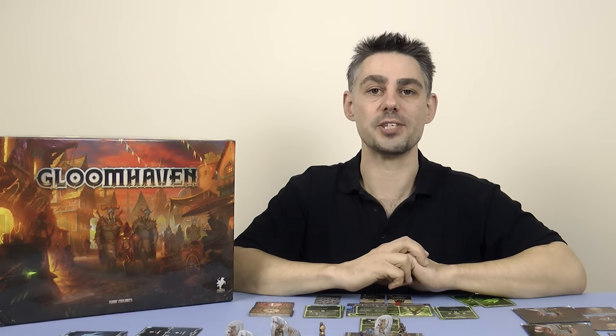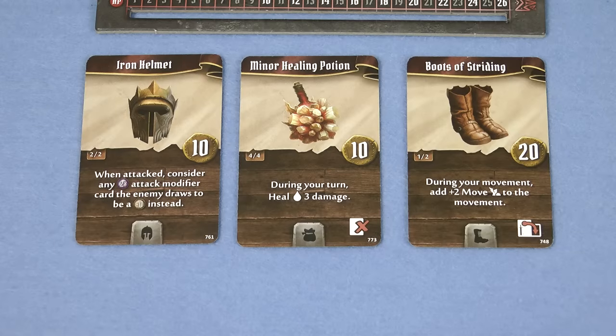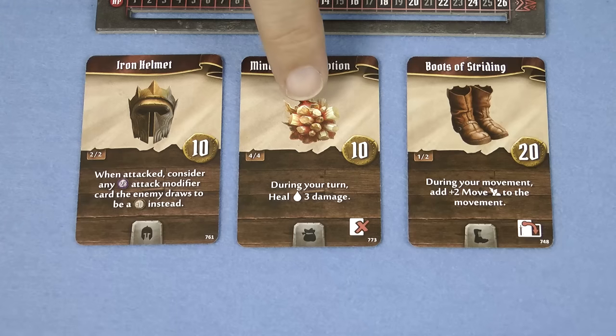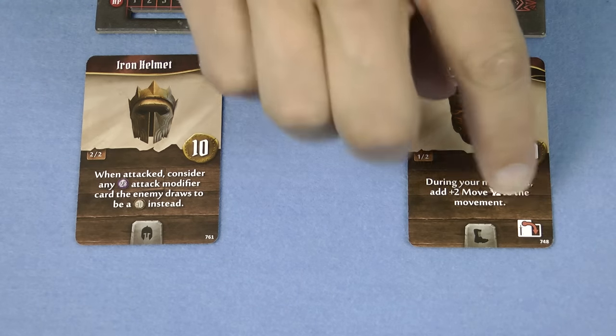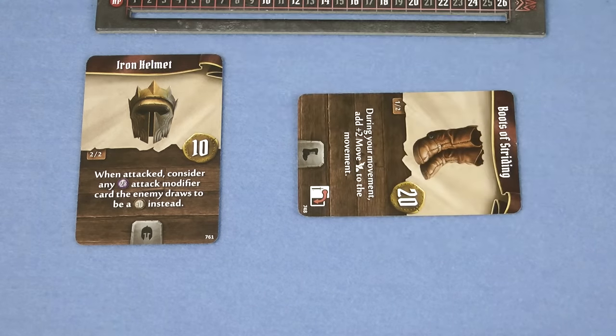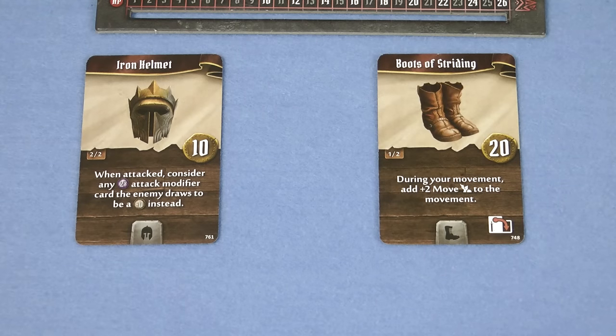When you start adventuring you will have some gold with which to buy your starting equipment, and when you've collected some more gold you can return to Gloomhaven to buy even more equipment. There are three main types of item. Ones with a permanent effect such as the Iron Helmet, or the item could only be used once per scenario such as this potion. Or the item could be turned sideways to use it, like these Boots of Striding. If you remember back to when I explained about a long rest, that's how you can recover your spent items. So it's likely that you'll be able to use these items multiple times during a scenario.